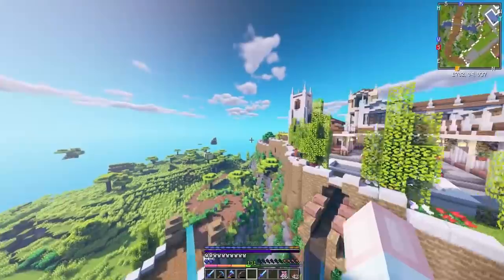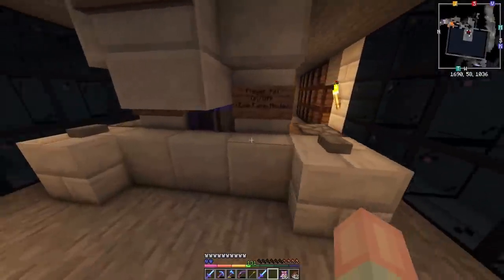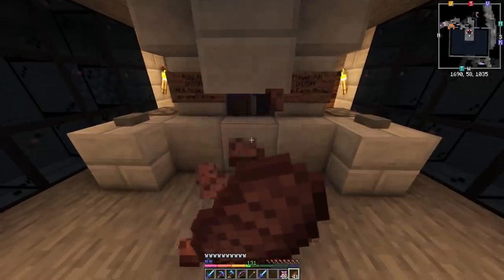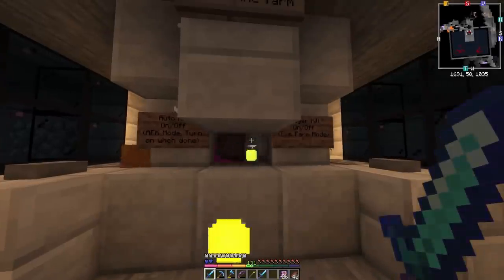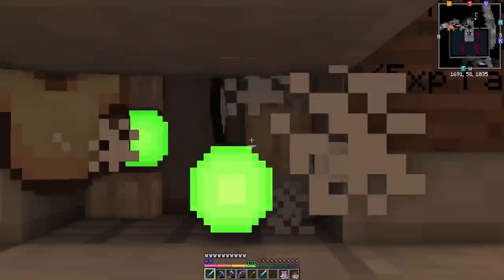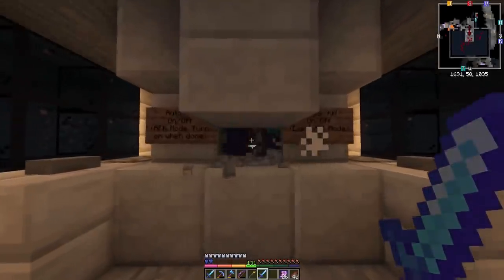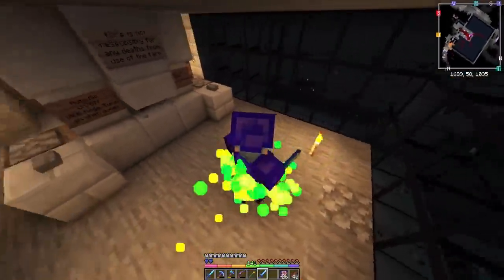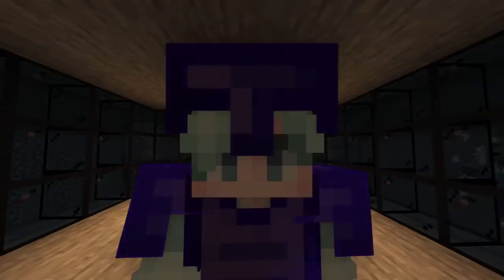I headed down to the XP farm to test it. With my normal sword, I got a little bit of experience — the normal amount — and there were lots of mob drops: rotten flesh, tools, the usual. Then I switched to the Expertise sword and gave them a swing. I get so much experience that the game can't give it to me all in one go — it just follows me around like a swarm of flies. Turns out it's actually quite a useful enchantment.